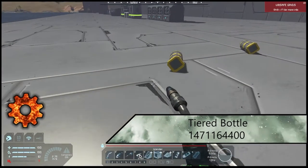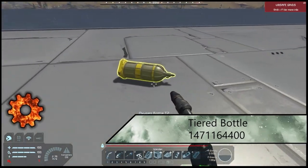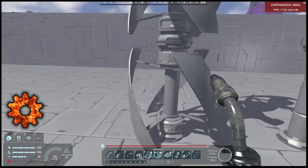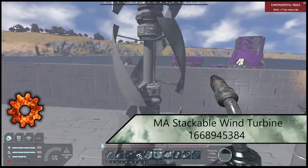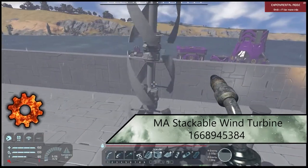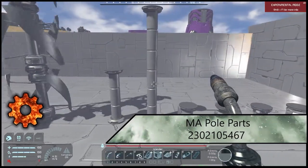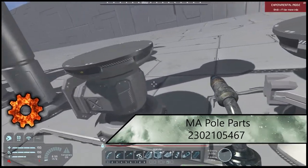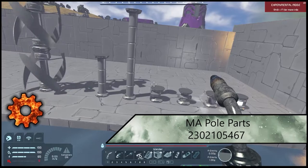Next up we have the Tiered Bottles mod — as it sounds, you can have upgraded bottles for both oxygen and hydrogen. It's just literally a stronger bottle. Very nice and convenient. Next up is the Stackable Wind Turbine — simple as it sounds, you can stack wind turbines on each other, and they do not inhibit each other. A very nice convenience power mod. Following closely is Pole Parts — a single mod with spotlights, lanterns, and different designs including one you can hook a block onto. Great for immersive builds with poles around your buildings.